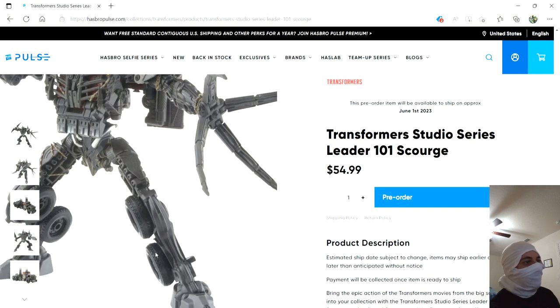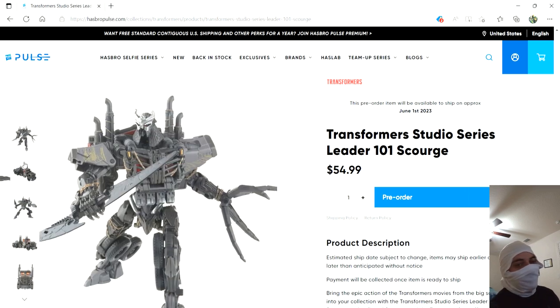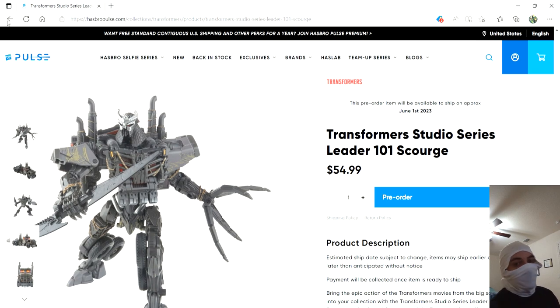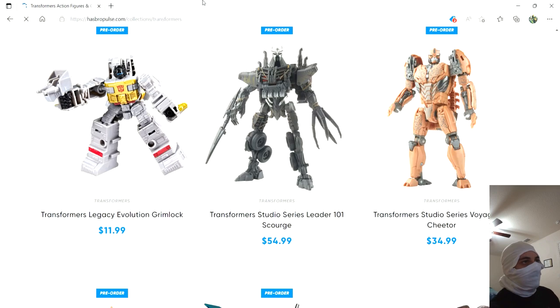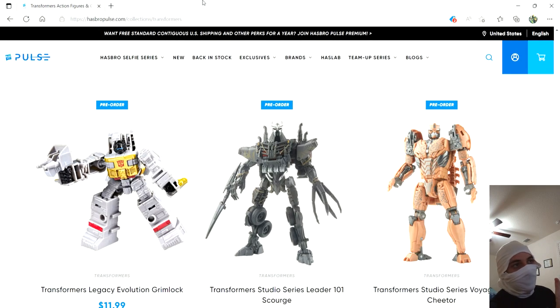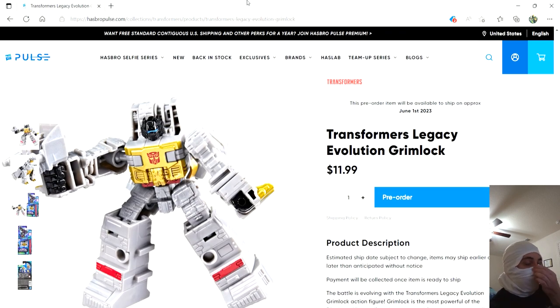We've actually seen him stab Bumblebee in the movie — are they gonna kill Bumblebee? I'm pretty sure they won't. Who are they gonna flood the toy shelves with if they kill off Bumblebee? I've only seen fan series that have the guts to kill off Bumblebee and leave him dead. That's the only time I've seen that, aside from maybe something in the comics — though I haven't committed to reading the comics.